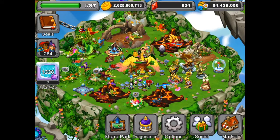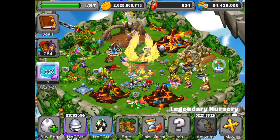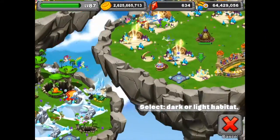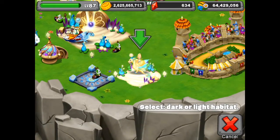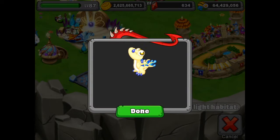Hi guys, welcome back to another video of Dragonville. Today I'm going to be hatching the Mirage Dragon. So that's what the egg looks like and that's the dragon — we're going to click hatch and put it into this light habitat.